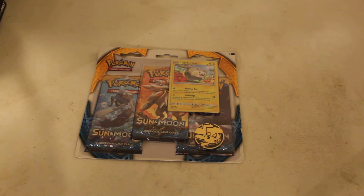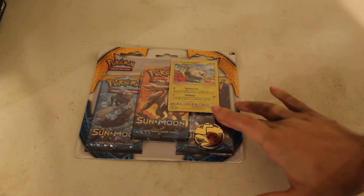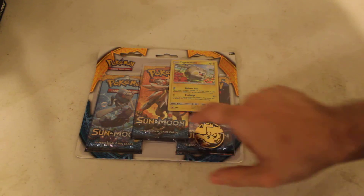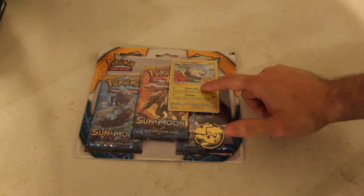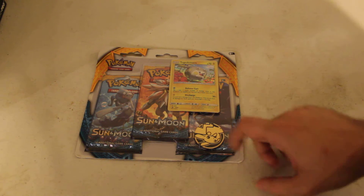Hi! Today we're going to be taking an unboxing and reviewing a Pokemon Sun and Moon Free Card Booster Pack Special — Togedemaru. Kind of a mouthful to say, but we said it. So what do we get in here? We get three Sun and Moon 10-card Booster Packs, which come with a code card. We get our promo card, which is Togedemaru, and we get a Pokemon coin — like their Gen 2 coins that they count with.